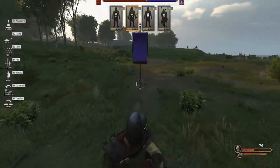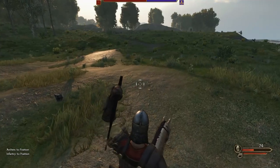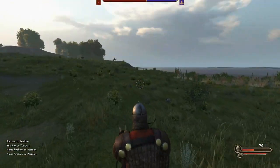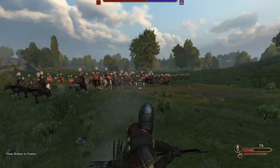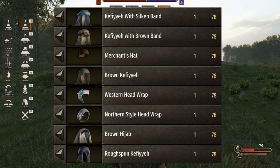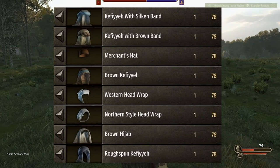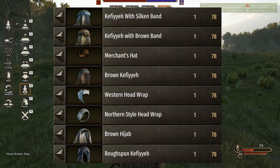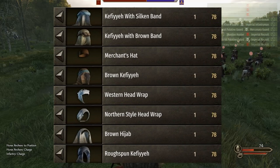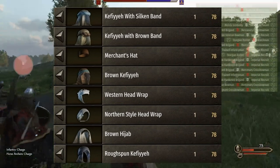Now let's do armor for your battle outfit and your civilian outfit, since you can use the same piece of clothing for both. Your battle outfit is the one you wear when you fight and go on sieges; your civilian outfit is what you wear when you visit a keep or run around in town. For head armor or helmet, we have a lot tied for worst: the keffiyeh with silken band, the keffiyeh with brown band, the merchant's hat, the brown keffiyeh, the western head wrap, the northern style head wrap, the brown hijab, and the rough spun keffiyeh.